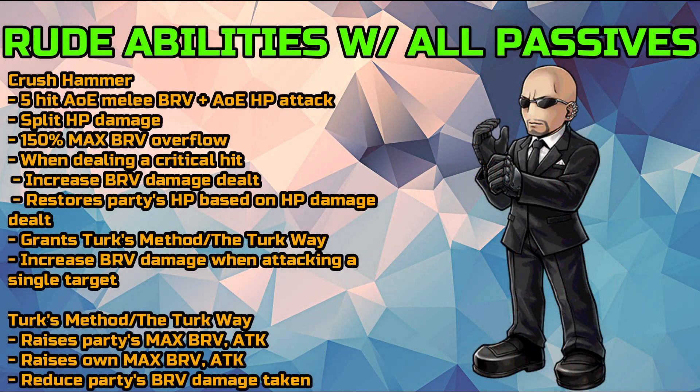So let's start with Rude's abilities with all the passives included. Starting with his first ability called Crush Hammer, this will be a 5-hit AoE melee brave plus AoE HP attack which will have a split HP damage with a 150% max brave overflow limit. This does more damage when he is dealing a critical hit and will also restore the party's HP based on the HP damage dealt when he crits. He will also grant a buff called Turk's Method or Turk Way, and we aren't really sure which one the global version will adapt. It also increases the brave damage dealt when attacking a single target.